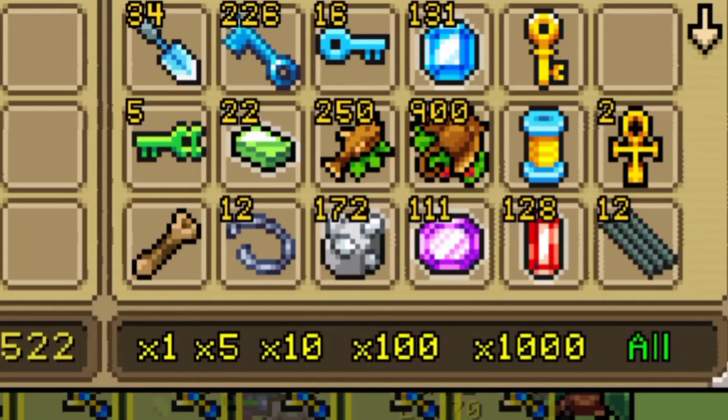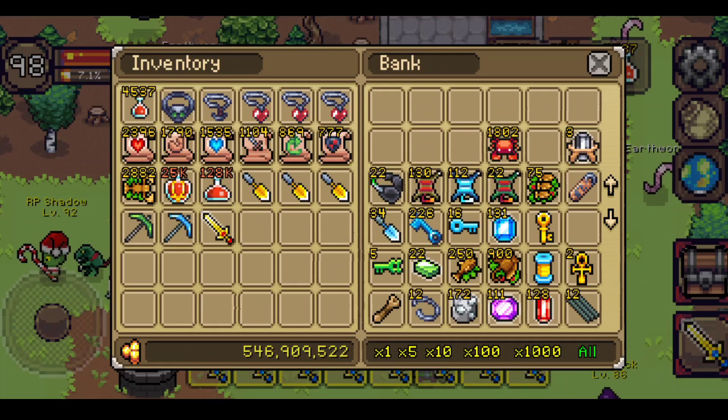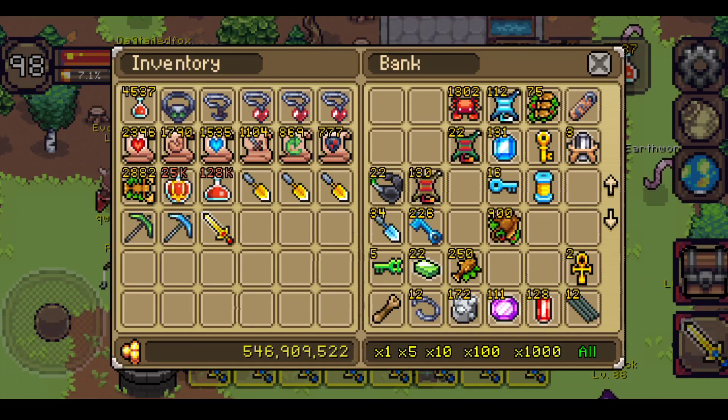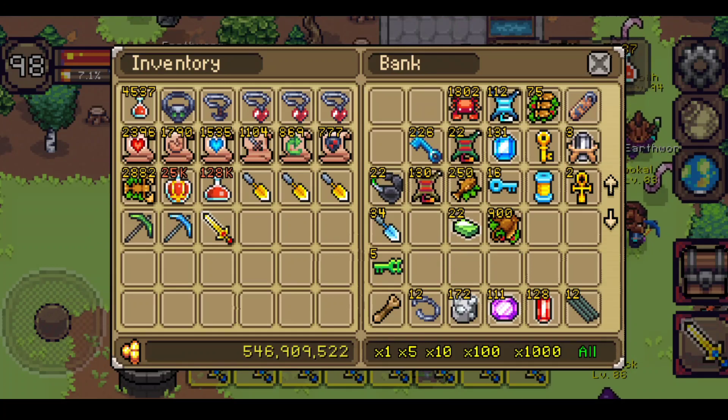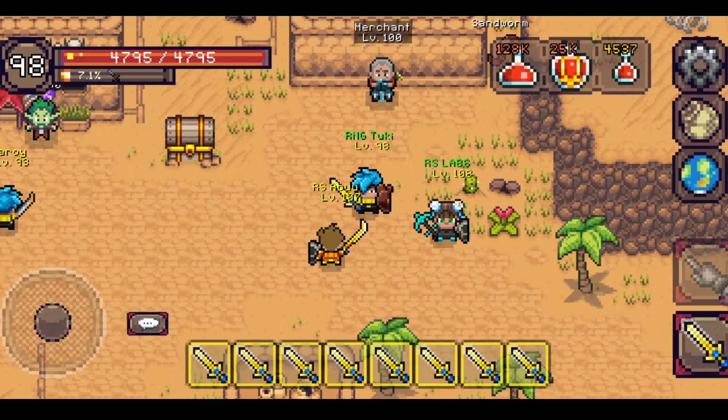The sort button has been removed and now you have a new option below it. Before, you had to go through 5, 10, to 100 before going to all, but now you can go all in one click — very convenient. The best part of the bank update is that you can now freely move your items around just like in your inventory, so you can rearrange by color or by number. You cannot drag items directly between inventory and bank, but you can click to transfer them.